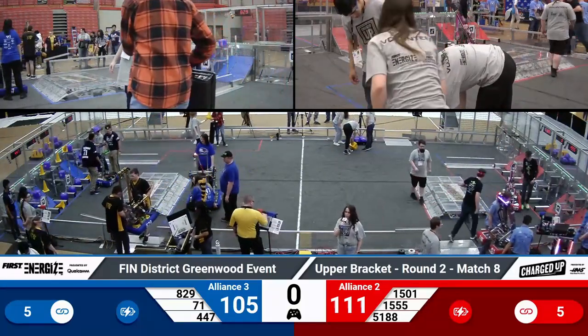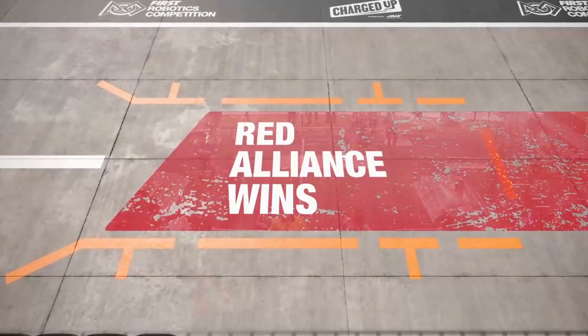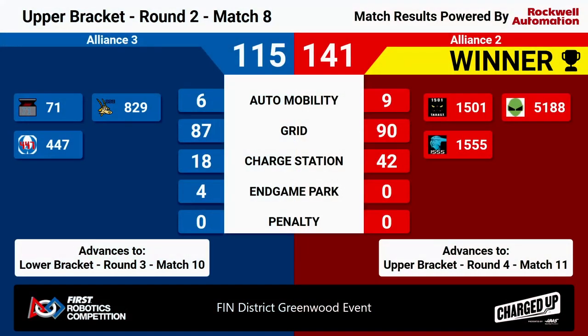Let's take a look at the results from that match. Congratulations to the Red Alliance! With a score of 141 to 115, the Red Alliance will advance to another upper bracket round. The Blue Alliance still has one more chance in the lower bracket to compete in the finals.